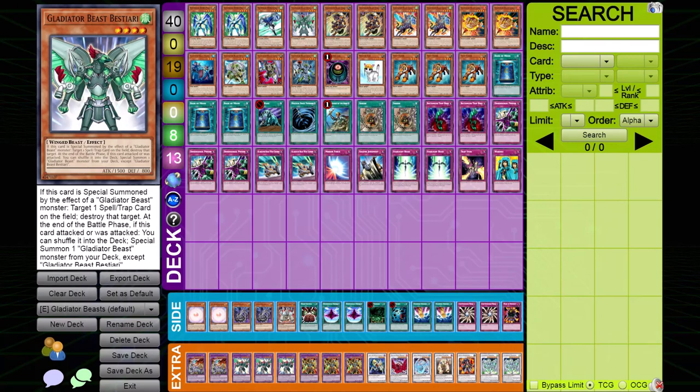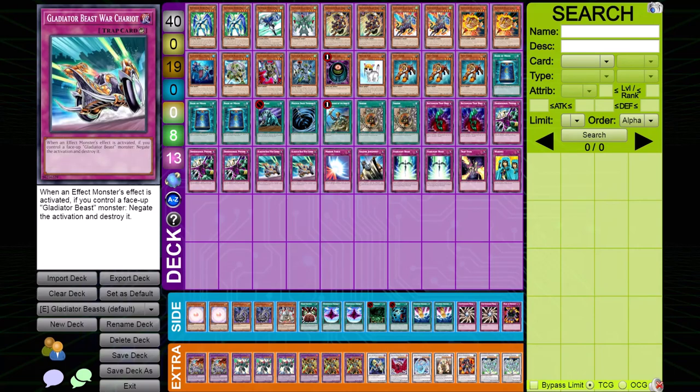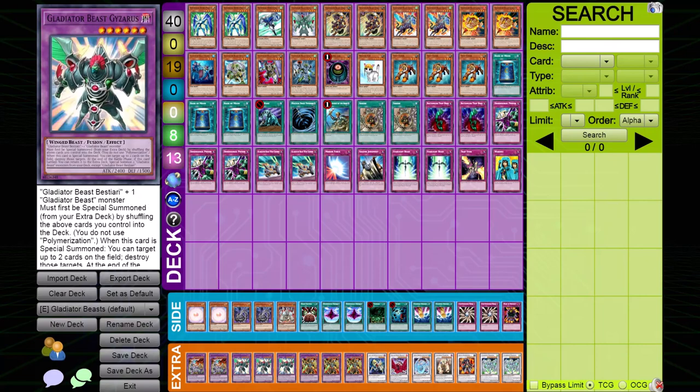Gladiator Beast is a deck that truly everyone hates playing against. Why? It's because Gladiator Beast are a meta-anti-meta deck, and nobody likes playing against anti-meta. They do it all — they can stop your spells and traps with powerful cards such as Herklinos, stop monster effects with War Chariot, and they have the option to summon Gladiator Beast Geyserius, which just for free pops two cards.